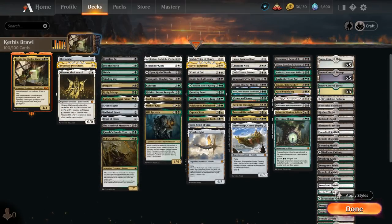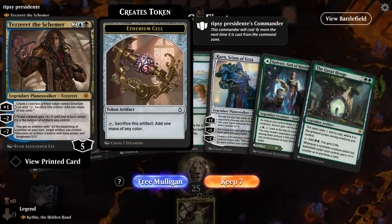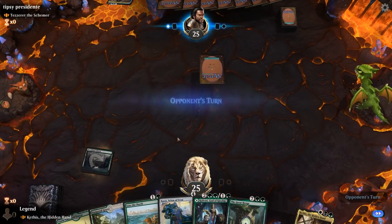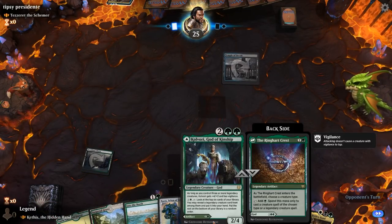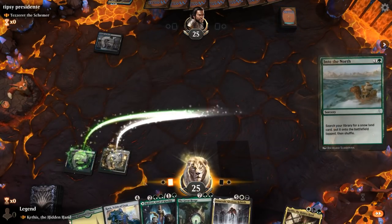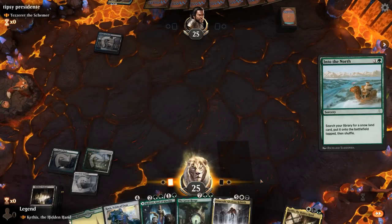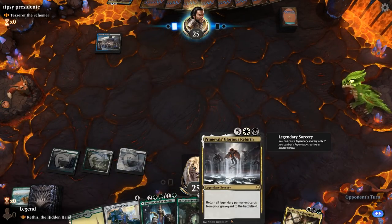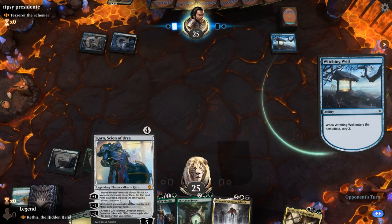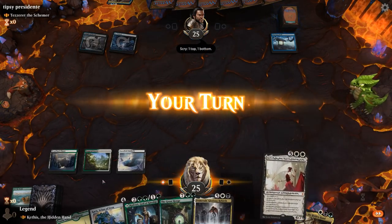That's our deck — let's jump into some games. We're on the play facing off against Tezzeret the Schemer, a blue-black artifact deck. My hand is acceptable — got some good mana and Into the North for ramp. Probably no need to play the Coldsteel Heart. Into the North can also find our snow dual lands, so we'll get the black-white one and our mana should be great.